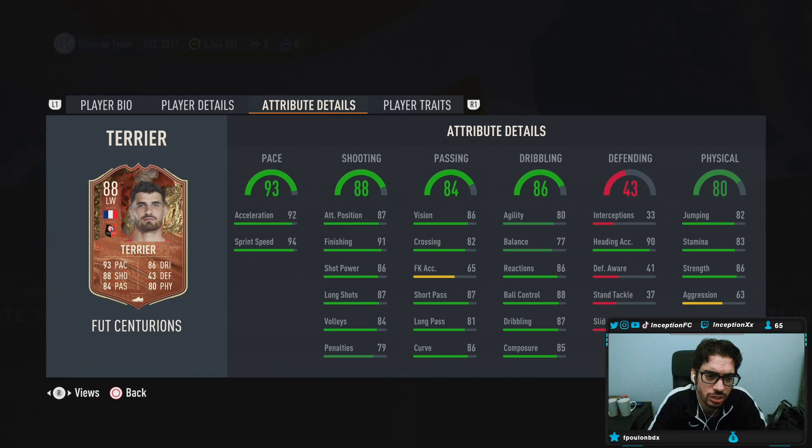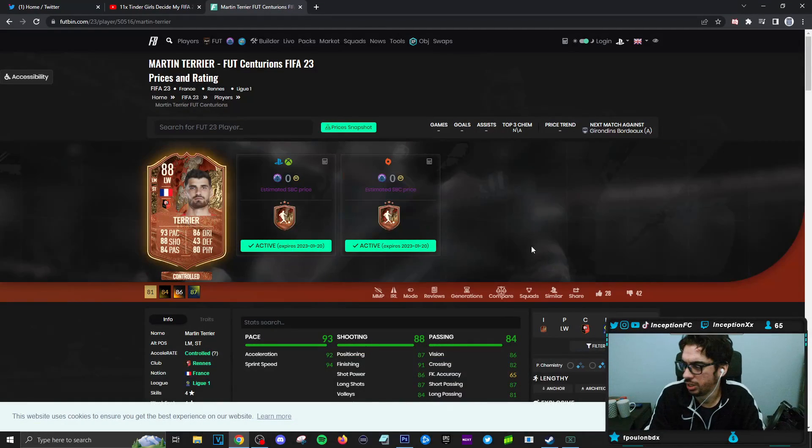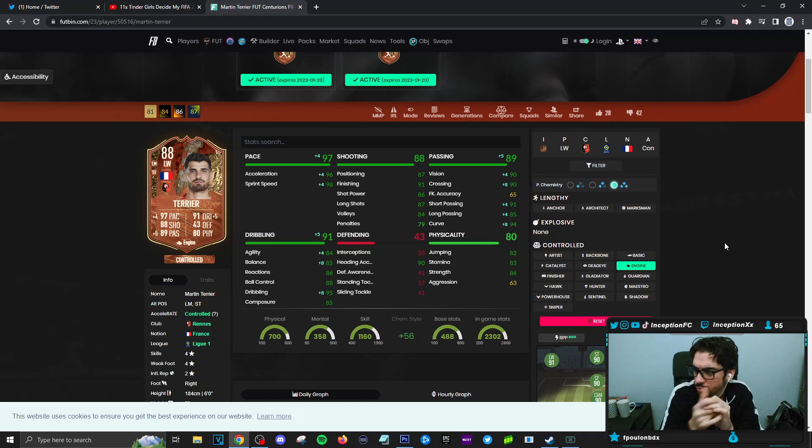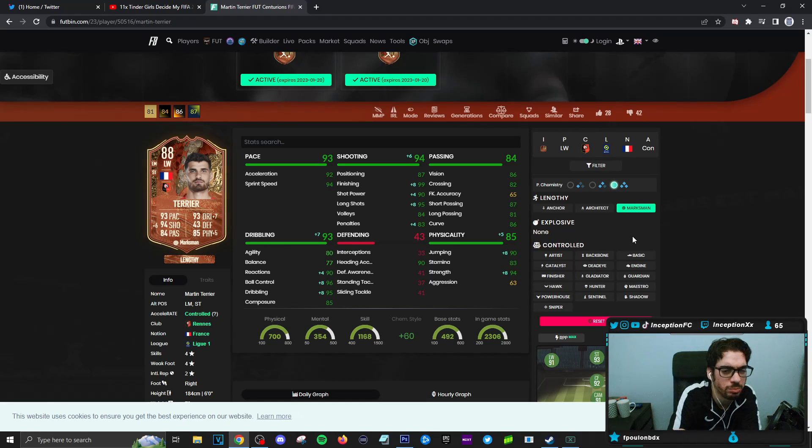He's kind of strangely formatted. By default I want to give him an engine because the engine chemistry style would make him a controlled player. You can make him lengthy — lengthy on a marksman wouldn't be horrible. I think you would have to work with the agility and balance quite a bit because he's a taller player, but I wouldn't mind trying that out. Because if he's played in the side positions and he's lengthy on a marksman, his shooting stats with the finishing boost — it's not terrible.